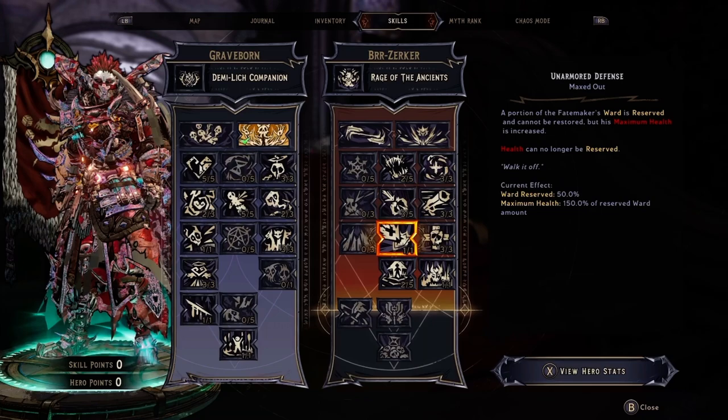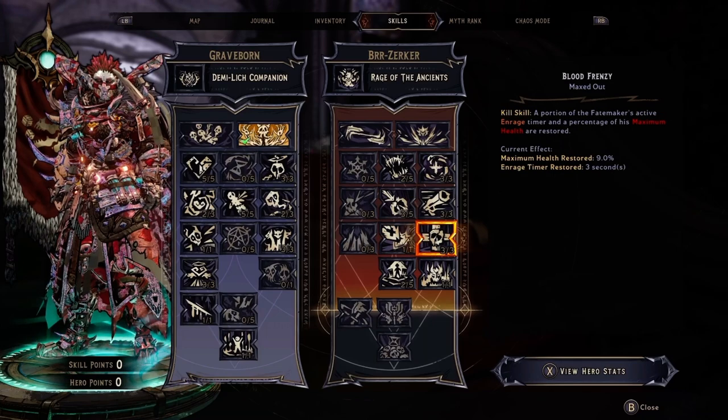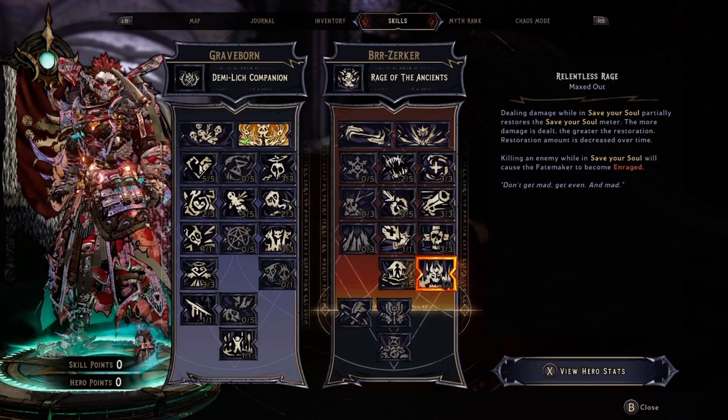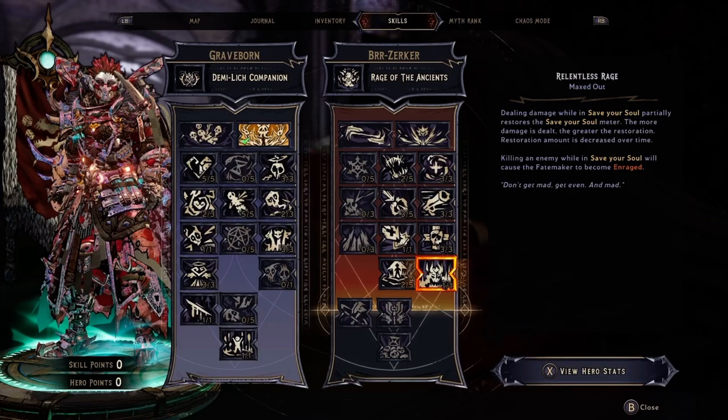Next, we're going to Blood Frenzy, which is a kill skill. We're going to max this out because it replaces the enraged timer and adds time for how much health is restored. The enraged timer part doesn't matter because we're using Reaper of Bones, but what does matter is maximum health being restored at 9% for every kill. It is also a kill skill, which means when I proc a spell, this will trigger, providing massive survivability. Next, we'll invest one point in Relentless Rage because it saves you when you're in Savior's Soul — any damage you do restores your health meter, changing a desperate situation into comfortably surviving even without nearby enemies in the Chaos Chambers.